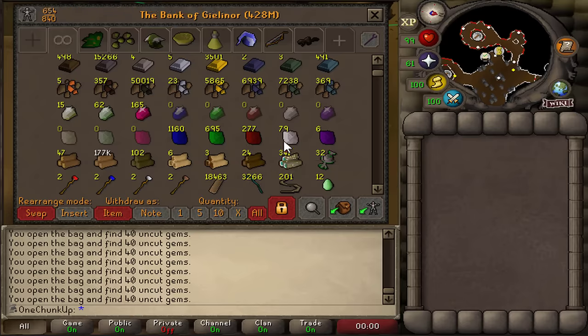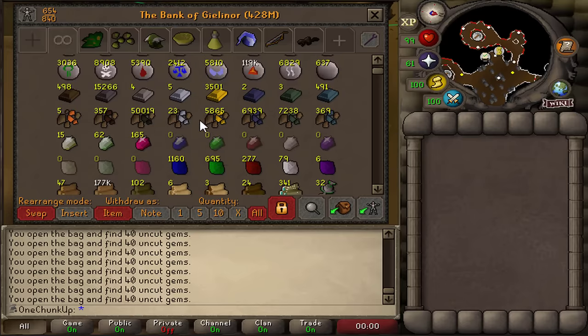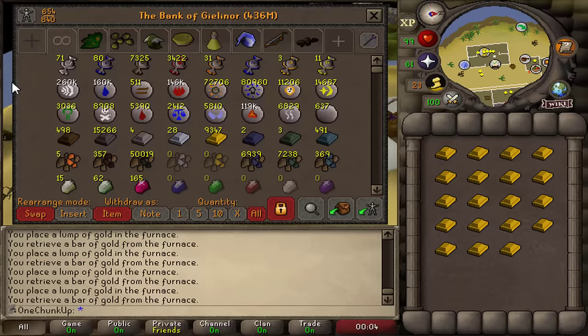Okay, good haul. I'm going to cut all these and craft them. But first, I need to smelt all this gold, because I'm going to get more gems later, and I want to be able to make it into jewelry. Almost 10k gold bars. Good.